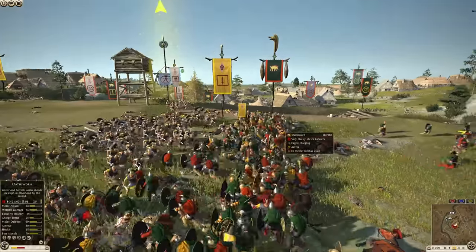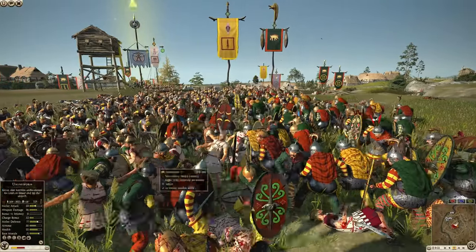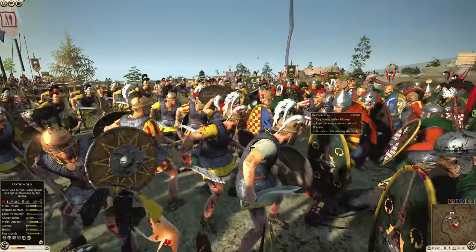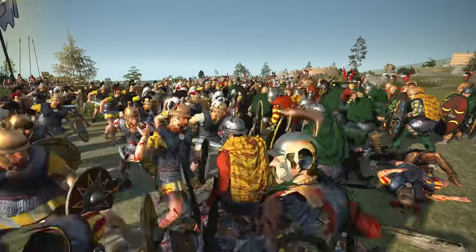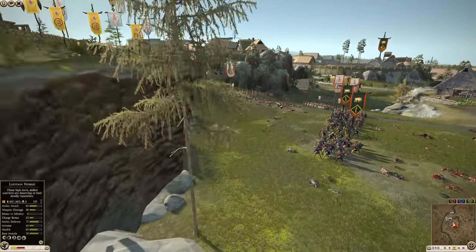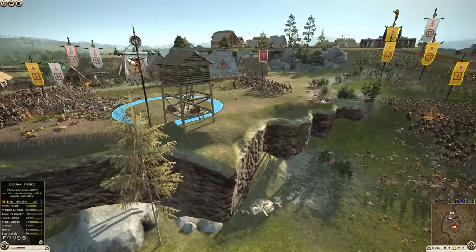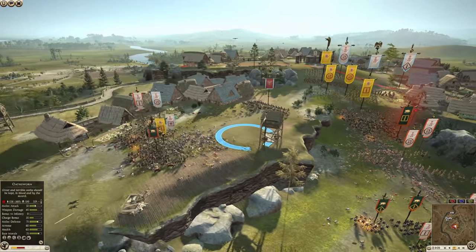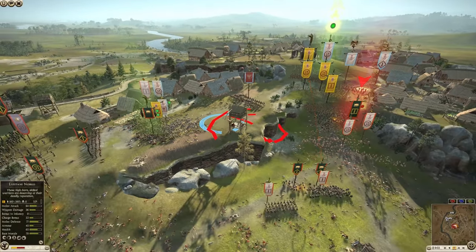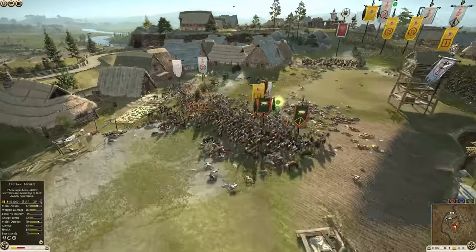Some Oathsworn are charging in — this is the general of Arverni. The balance of power is getting worse and worse for the defenders. Battle of elites right here. Chosen Swords getting shot at — they need to take this arrow tower. That's why the defenders are holding right here. Did you see that arrow tower just shooting in all directions? That's why this arrow tower is so important, and that's why they're trying to hold it for dear life.